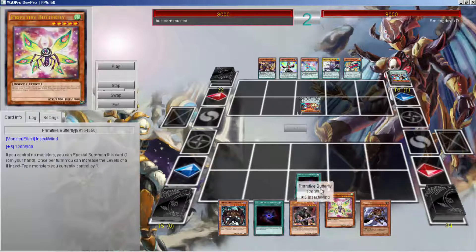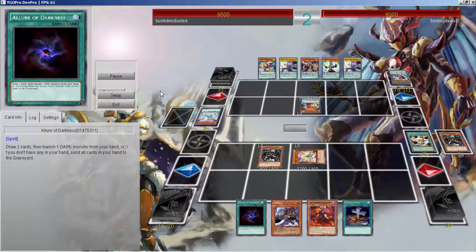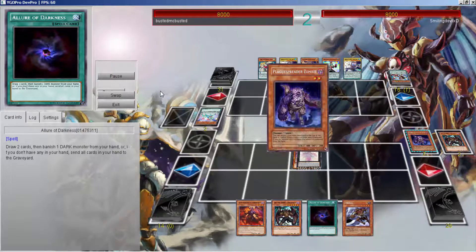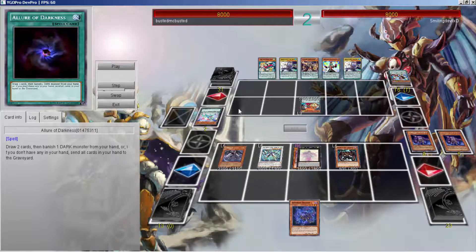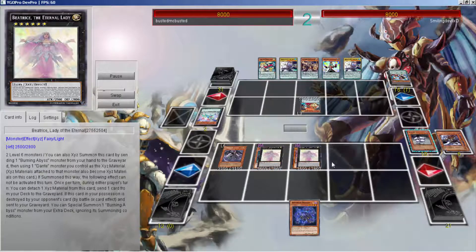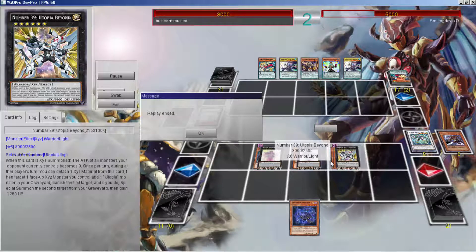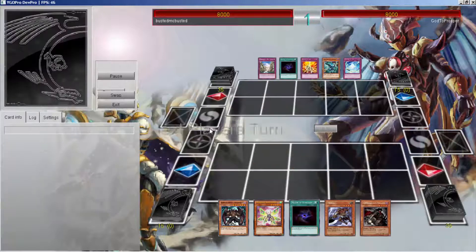Thanks to Primitive Butterfly, all I need is another dark monster. Butterfly lets me go into hand destruction and now the play is on — I have to go for it. I search the valley, banish that, go into a Charge Warrior. Charge Warrior draws Stableout — so good of a card, it gives me my game. Go to another Beatrice, send Ill Blud, exceed into Utopia Beyond — that is 8000 directly. That's what you can do with this deck, OTK very fast. Primitive Butterfly is a free level six, that's just really good.